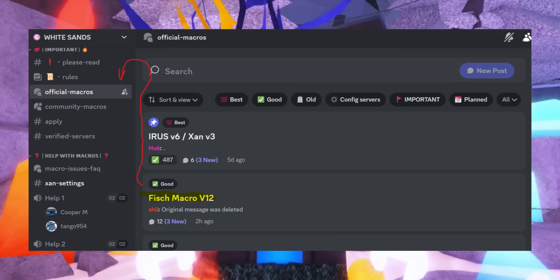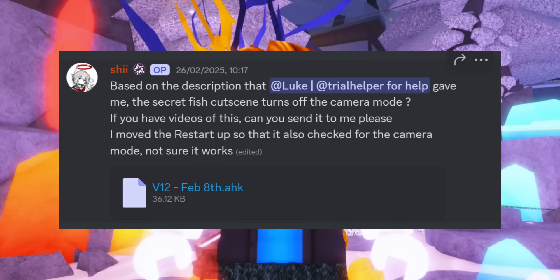If you don't know where to get the script, you want to go to the Discord server called White Sand. The link will be in the description.